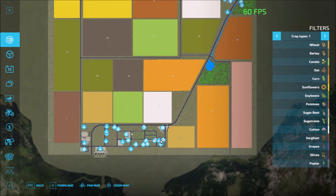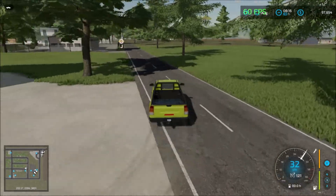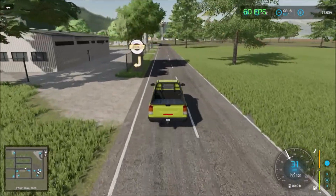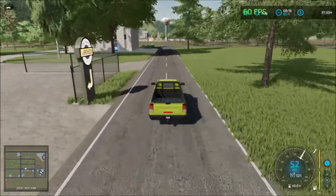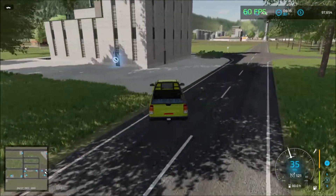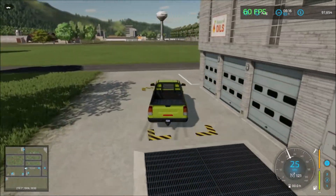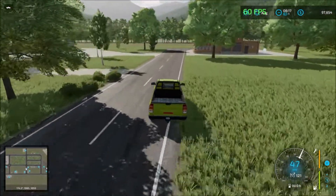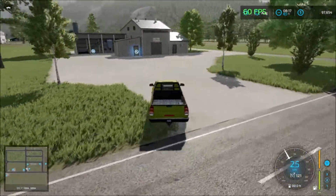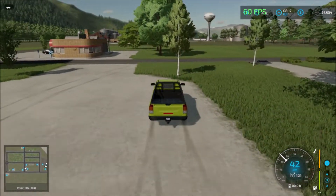We'll drive along this road and visit all the sell points, then head north to the gas station. On this side of the road we have production - it's the oils. Then down the road we have two sell points opposite each other: another production for grapes, and on the other side we have the bakery.